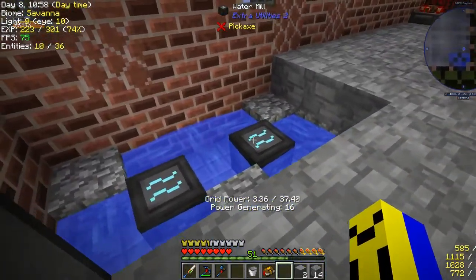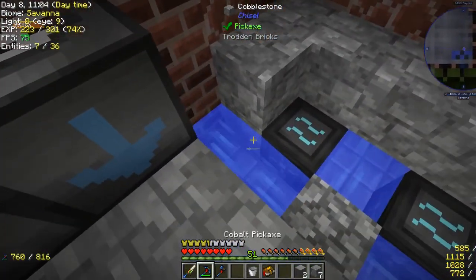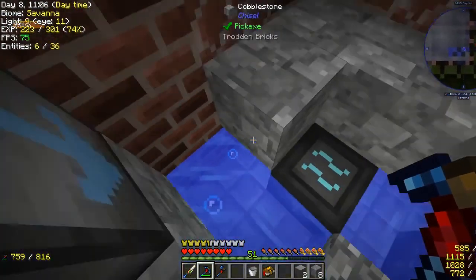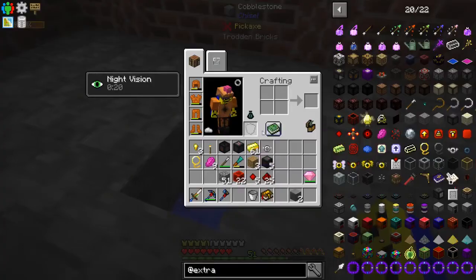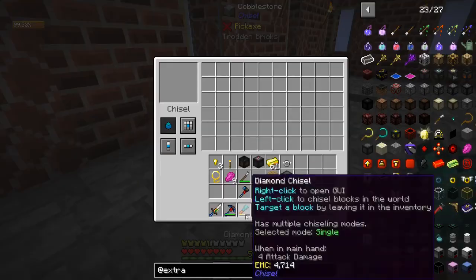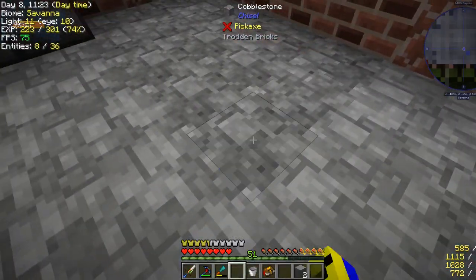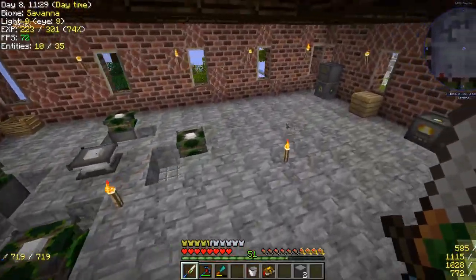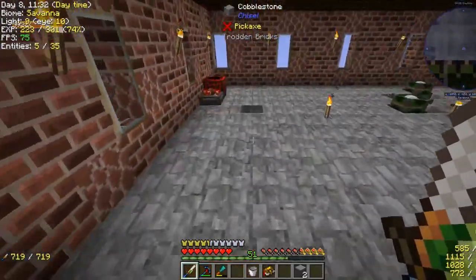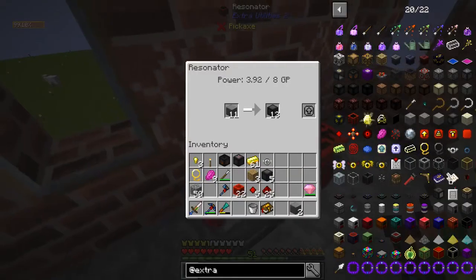Down here I have this set up for the water mills, so that each one generates 16 — which I think is the max they can make. I could be wrong, but I think that's their max. I can cover these up. No, I'm one short. I can chisel this cobblestone. So this is going to keep making more stone burnt, and I'll continue to add on water mills just to make this go faster, because faster is always good.